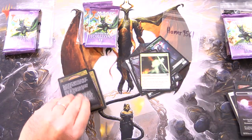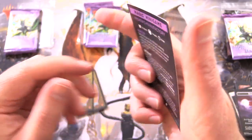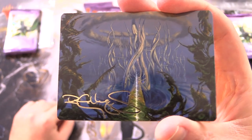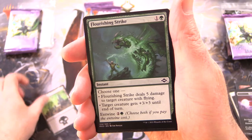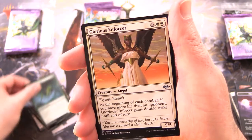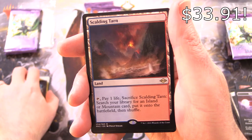Modern Horizons 2, and we have some Mishra's Manufactory here — I say misery, just a small bit of exaggeration. But wait, we get a signed art card! Nice. This is one of those bridges — Tangle Pool Bridge. Awesome. And a Swamp, Flourishing Strike, Nested Shambler, Vermin Gorger, Jewel-Eyed Cobra, Funnel Web Recluse, Glorious Enforcer, Graceful Restoration, and a Scalding Tarn!